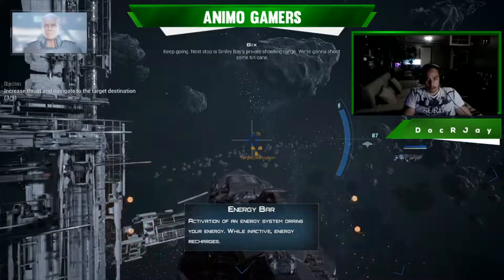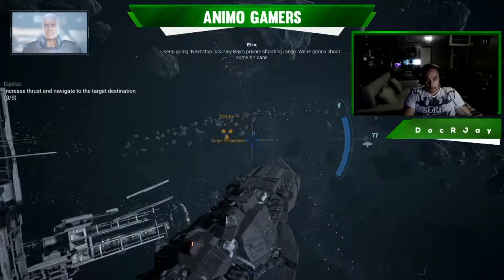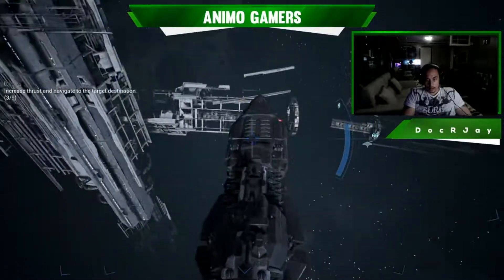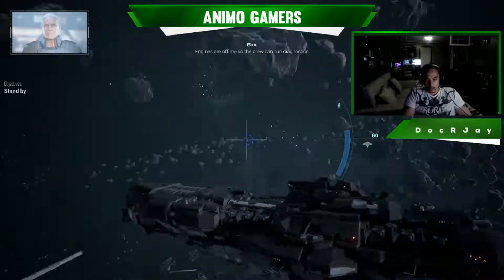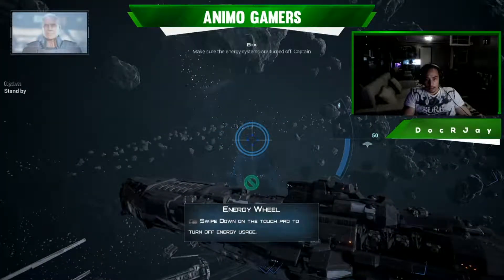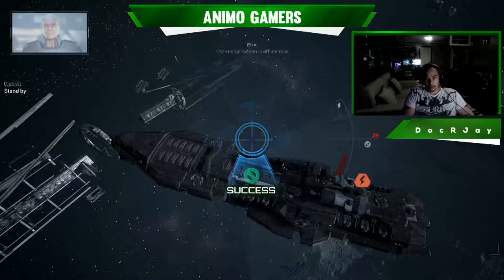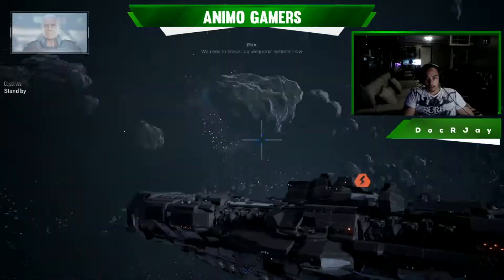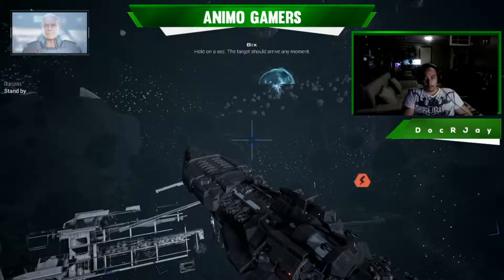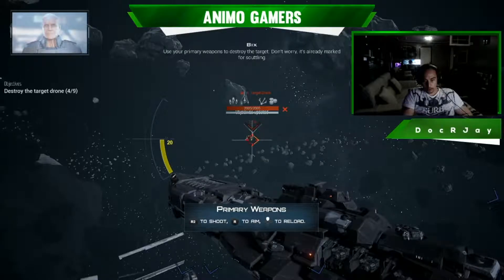Keep going, next stop is in the base private shooting range. Alright, so what do we do next? Make sure the energy systems are turned off, Captain. Swipe down — the energy system is offline now. Okay, we need to check our weapons systems now. The target should arrive any moment.